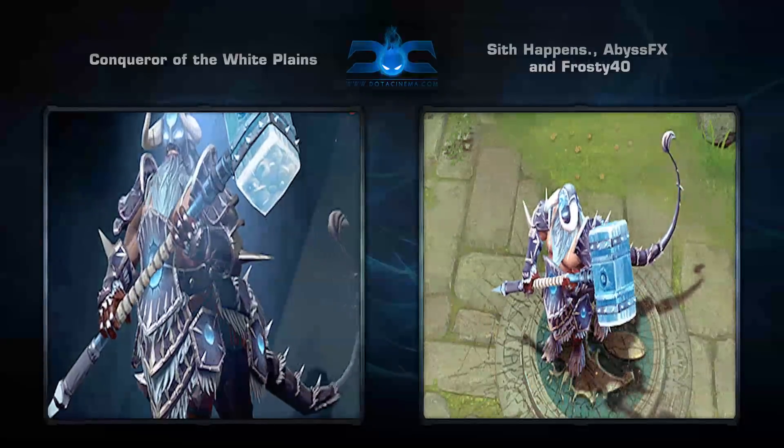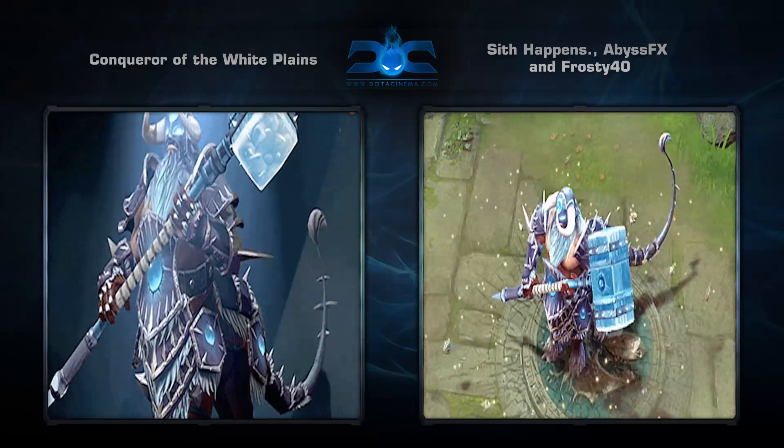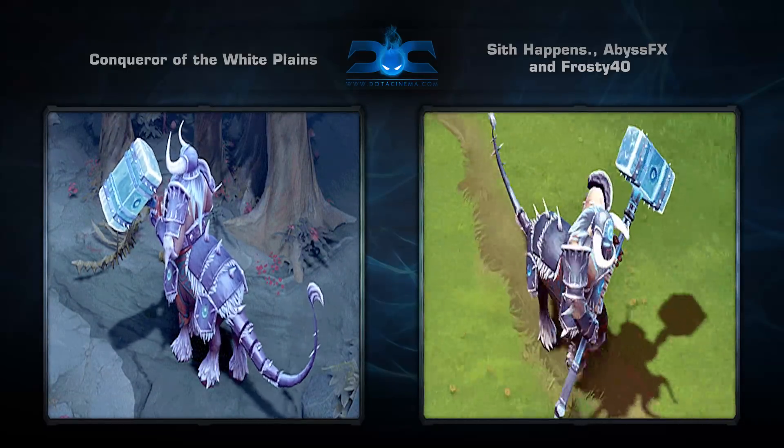Next is the Conqueror of the White Plains set for Centaur, created by Sith Happens, Abyss FX, and Frosty 40. This is an older set that was originally made for the Warhammer chest, but has now been repurposed for this theme. Definitely worth a look.